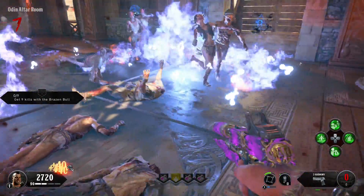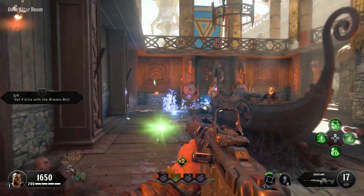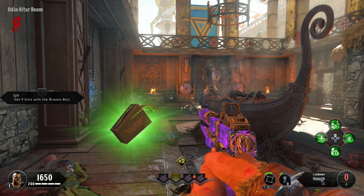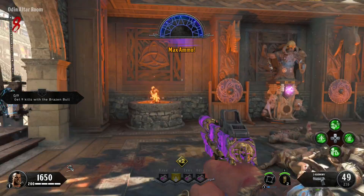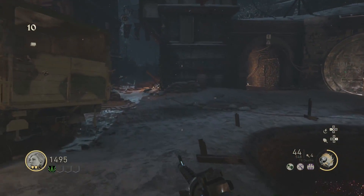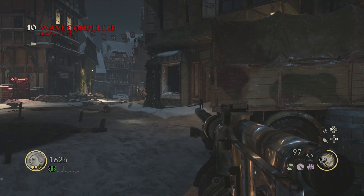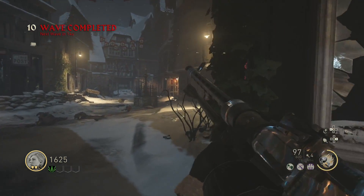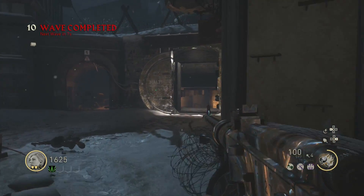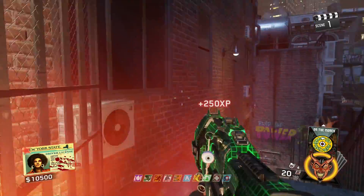Coming in at the number eight spot is the ability to get a full reload. In Black Ops 4 Zombies, when you pick up a Max Ammo all your weapons get fully reloaded automatically. Before, you had to reload completely and then pick up the Max Ammo. This was taken from World War 2 Zombies — a lot of people mentioned it was the same in Exo Zombies, but it's not. It saves time when you don't have a chance to reload while shooting at zombies.